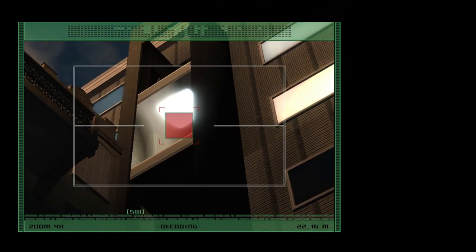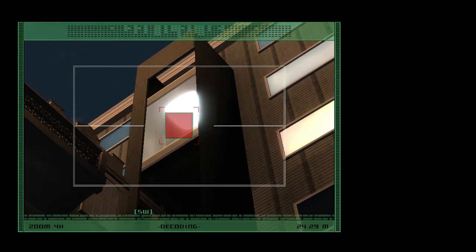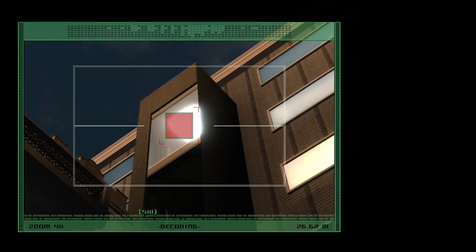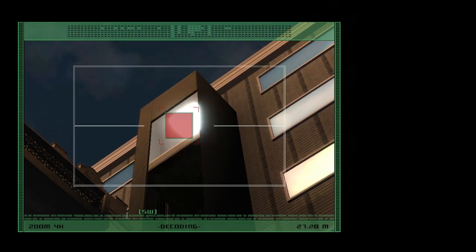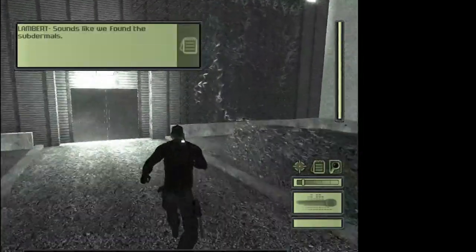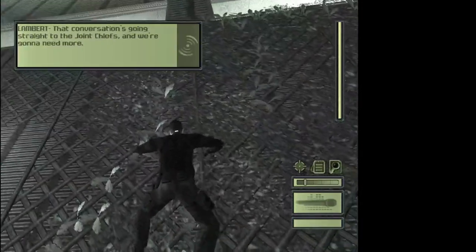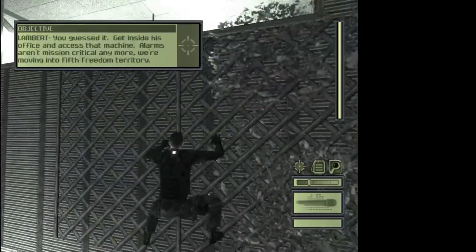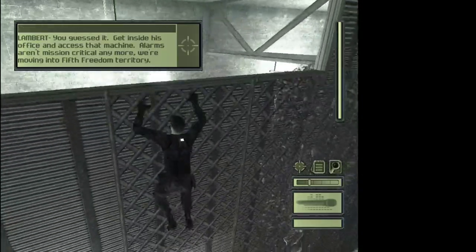The mouse is a bit sensitive here. Now run to the climbable structure, jump onto it and then climb up. These guards coming through here is the reason why we wanted to get here as quickly as possible.